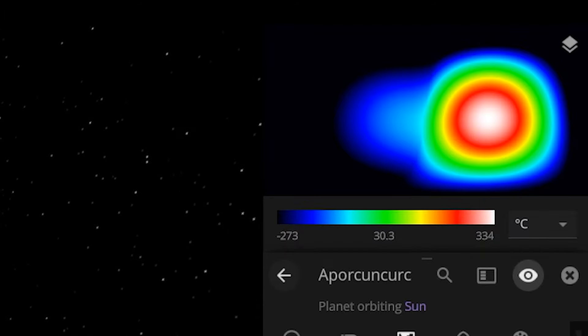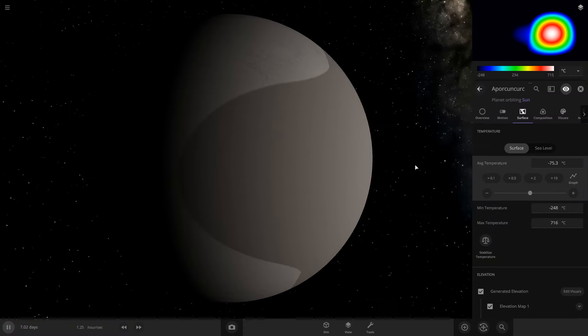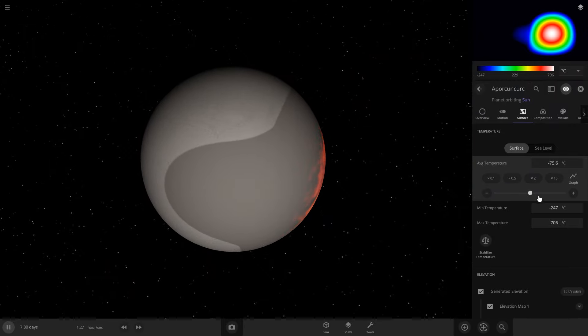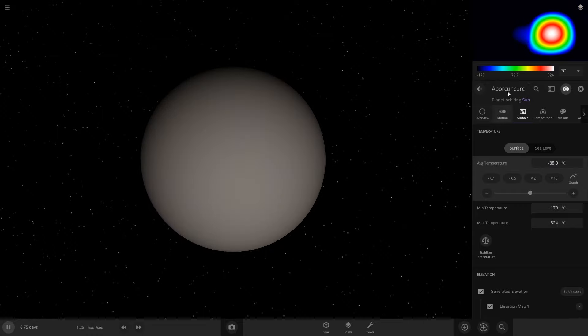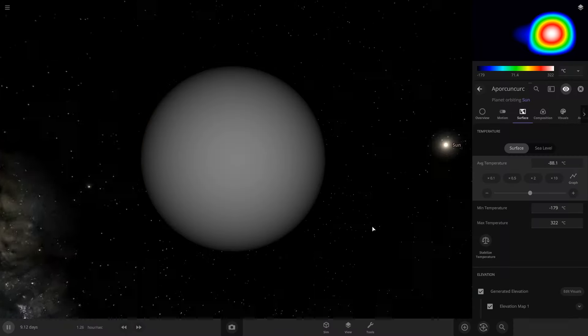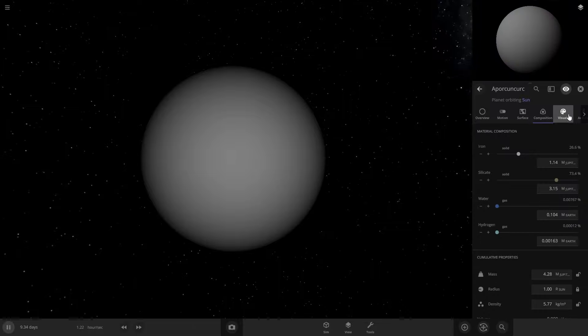One spot of it heated up. So it looks like now half of it is 335 Celsius and half of it is negative 273. If I heat it up, it only heats up one side of it. I'm wondering if it's so big that the game doesn't know how to heat it all up evenly. We want the average temperature to be around 25, but the problem is half of the planet is still very, very cold. It also has no land masses, so we can actually change that because of the newest update — we can go to generate an elevation here.